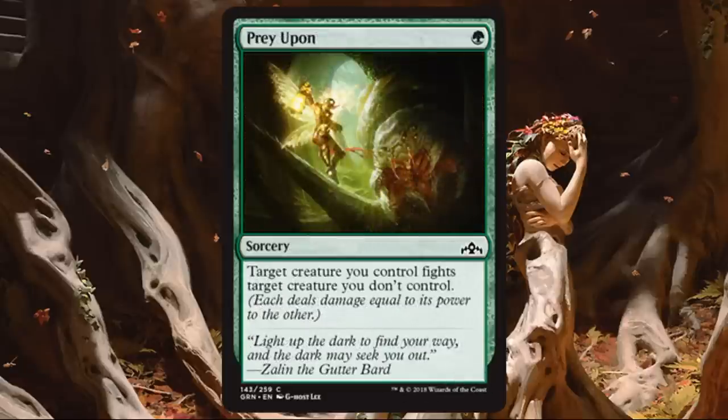Prey Upon. Another reprint — classic green removal. If you're playing green, you need copies of this. It's a common so it will show up. I realize green removal isn't as definitive as black or white removal, but for one green mana at sorcery speed, dependent on board state, this is going to be a staple in your green builds.